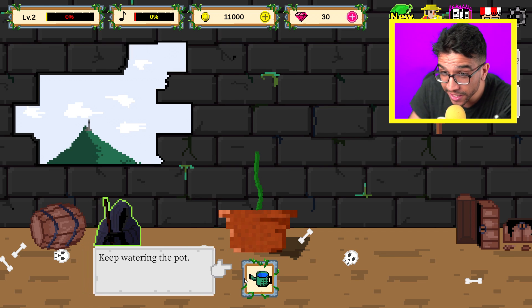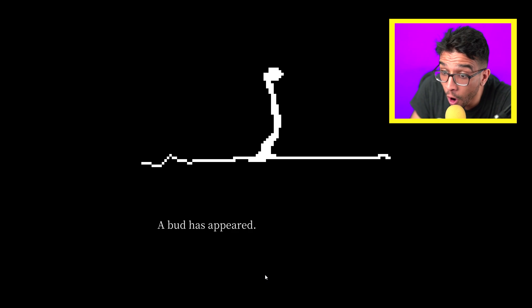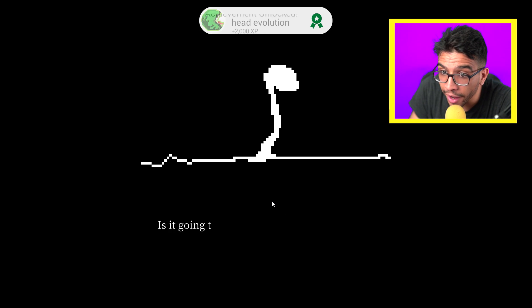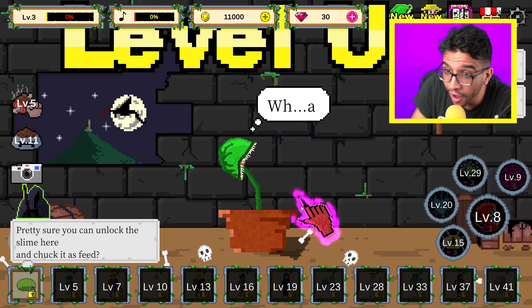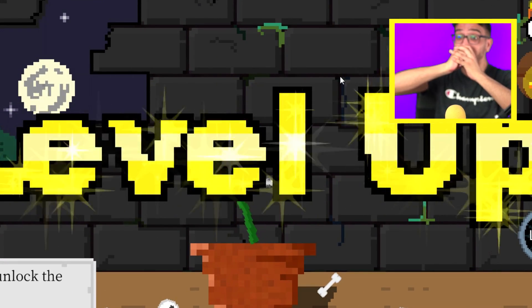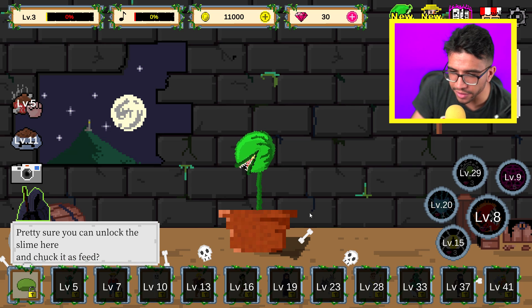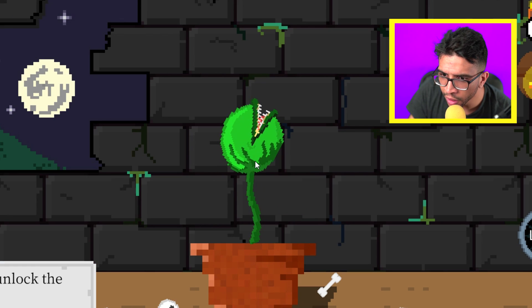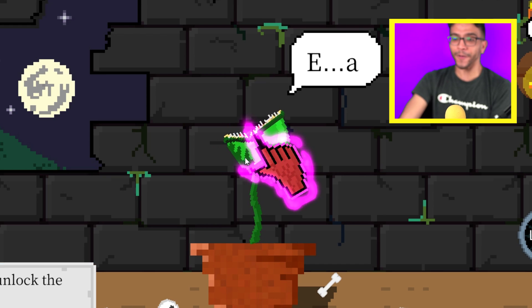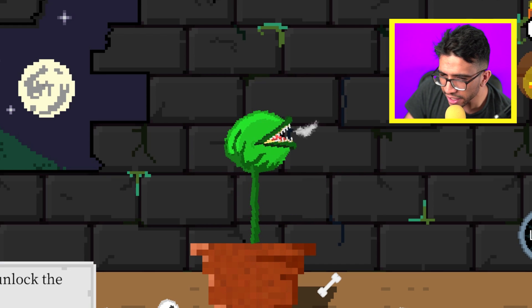What happens if we keep on watering it? Let's keep on watering! No way, wait a second — we have a head! Look at this, we just leveled up and we got a hair! What happens if we click on this hair? What? Come on! I think it wants to eat!